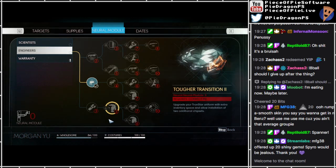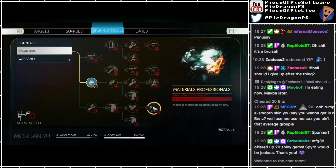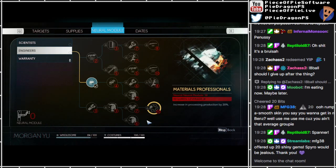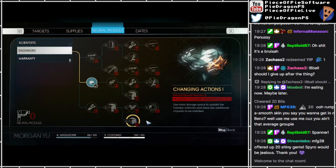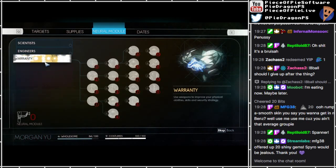Grab shaft damage repair, manufacturer and recycling with spare parts. Tougher for transition - upgrade your trans style uniform with extra inventory space again. Wait, I should have gone for that instead, it's cheaper. Leverage 3 - lift something unscrewed to the ground and throw the next object. Your derat force can use to open the door without power. Materials professionals: increase in processing production by 20%, changing actions. Use extra storage base to update the trans style uniforms and allow two additional chipsets to be installed.